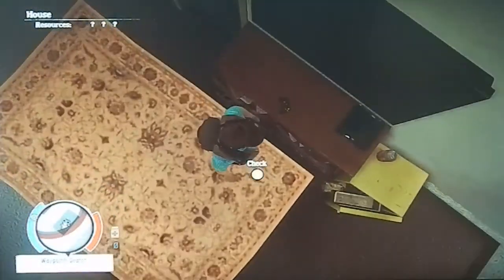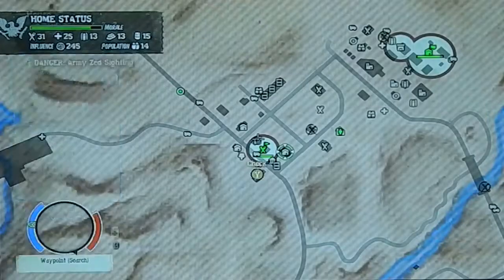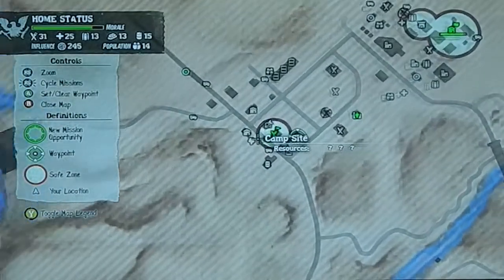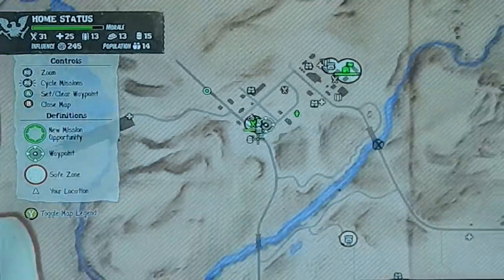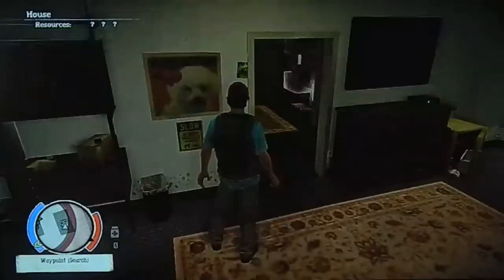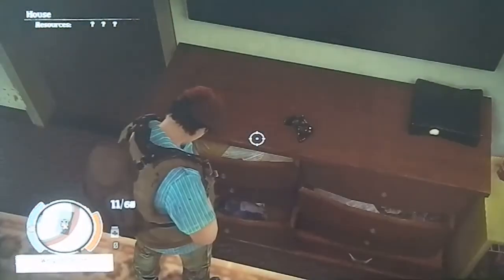That's a 360 controller and the Xbox Slim. I don't know if it randomly spawns or what, but I'm here on the map — it's the third area. I think you can find it in the first and second area as well. There might be a few other places, but this is just where I found it, so it might randomly spawn or it might not.